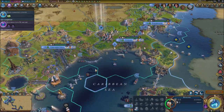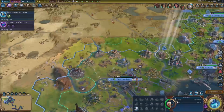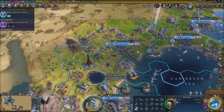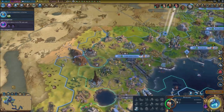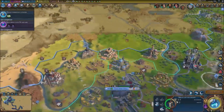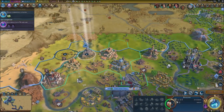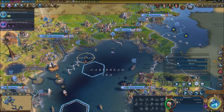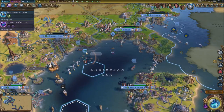We can actually work on oil as well. We've got some luxury resources — some incense. I'm going to go for it. I'm going to get another builder who is specifically going to work on all the oil resources.